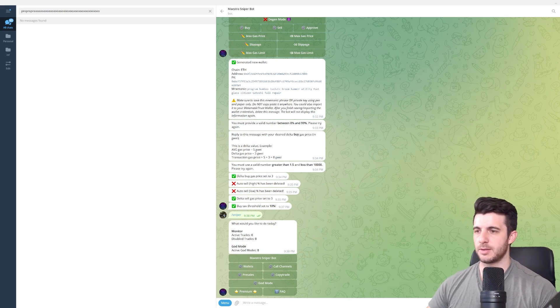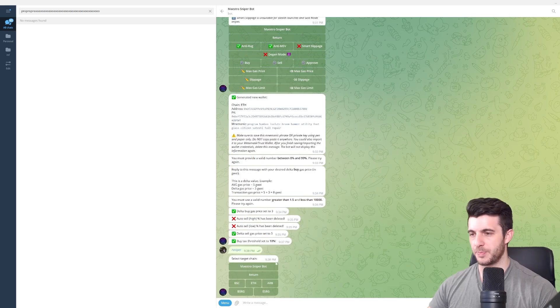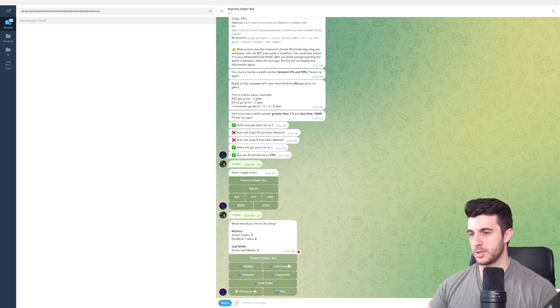Once all these settings are done, go back to the sniper menu — the wallet is now set up and ready. You can also snipe call channels, where you set it up to automatically buy when a call channel posts a contract address. Personally I don't do that because I don't think most call channels are that reliable. What I prefer to use is Copy Trade and God Mode for sniping addresses.